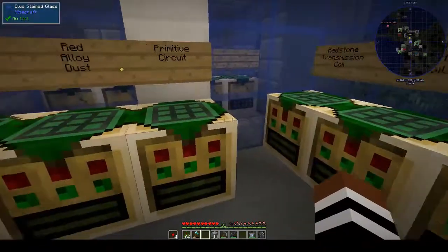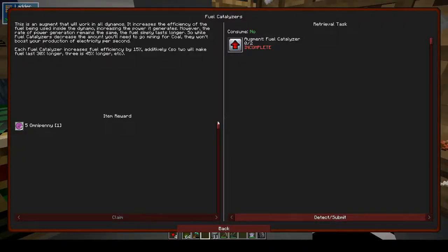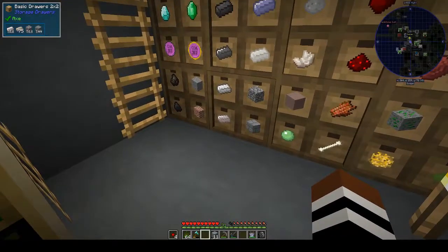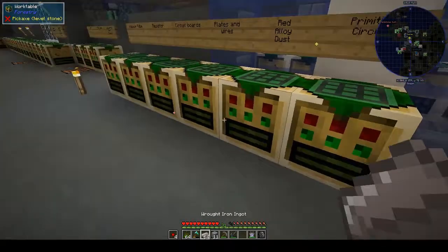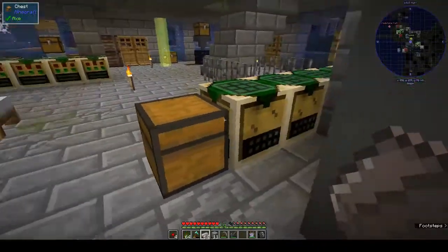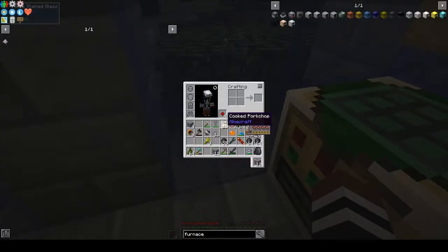Why did we need raw iron? Oh yeah — we need raw iron plates. So we need raw iron plates and stuff. Raw iron, so for the catalyst...